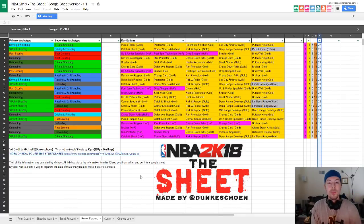The next build I don't like is primary rebounding, secondary shot creating. Key badges are all gold: hustle rebounder, put back king, brick wall, break starter, and bruiser — eight gold, four silver, 10 bronze for 22 total badges. I personally don't like this build. I feel like if you want to rebound, you want to be a center. Shot creating and rebounding on a power forward just doesn't make any sense.